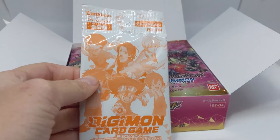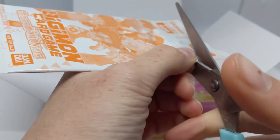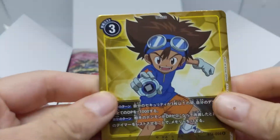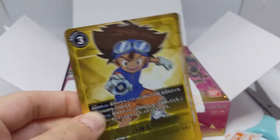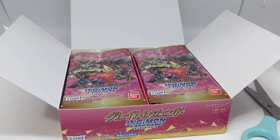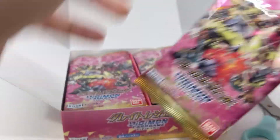Alright, here's the promo insert which we'll open first. In the last box we got Koshiro, so let's see who we open. I'm just hoping for Yoshino because she deserves more love. Nope, we get Taichi, but still fairly cool. I wonder if we'll be getting original Adventure children anytime soon with their original designs, or if we're just going to be getting the reboot designs for the Adventure children.